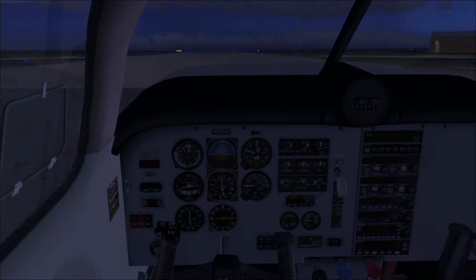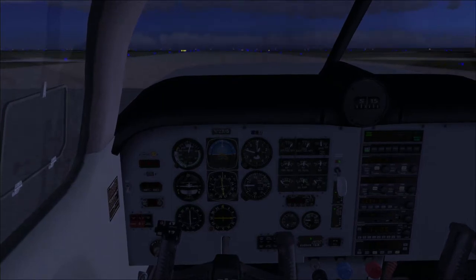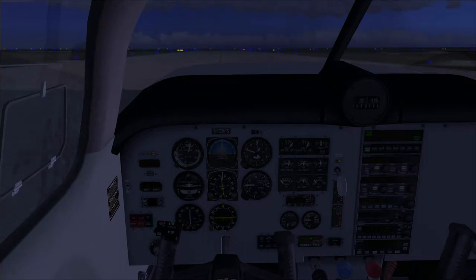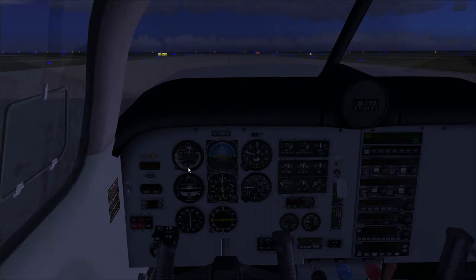A lot of the principles that apply to the 172 that we've already discussed also apply to this plane. For example, when climbing we climb at the top of the white band - that's 110 knots. On the old 172 it was 85 knots, so we wouldn't want to climb this plane at 85 knots - it would be ridiculously slow. Aerodynamically the instruments are telling you straight away it wants to climb at about 110 knots, so that's what we'll aim for.